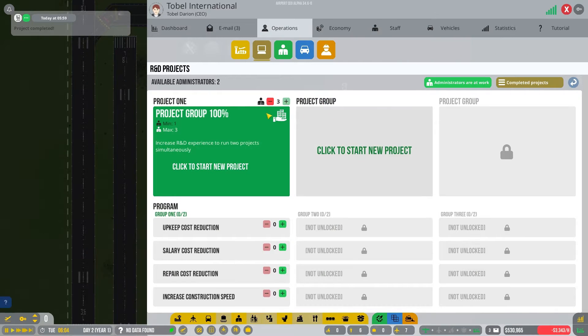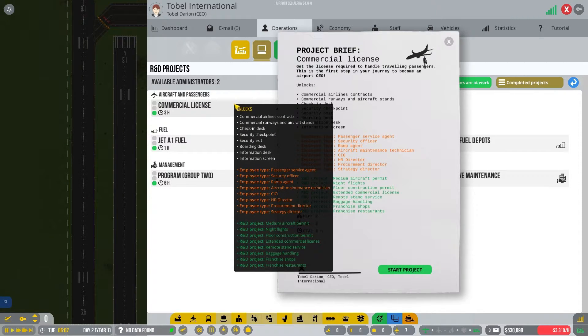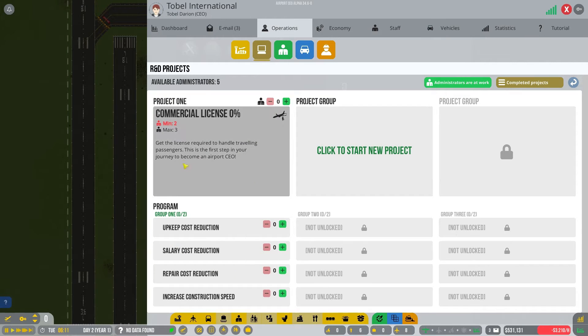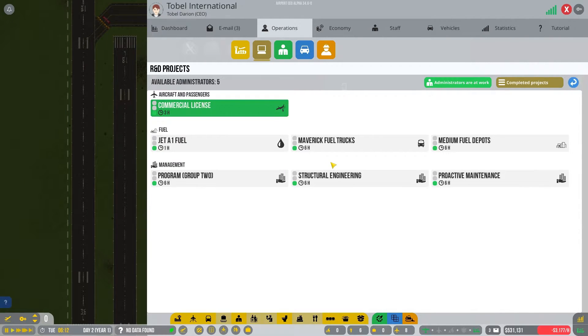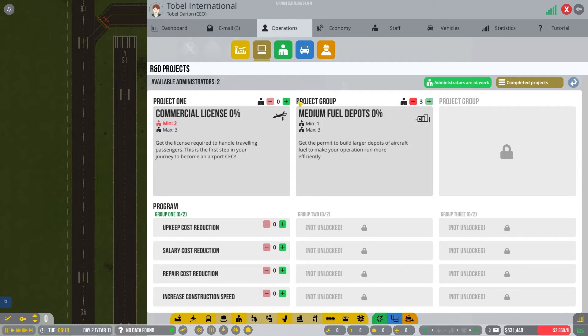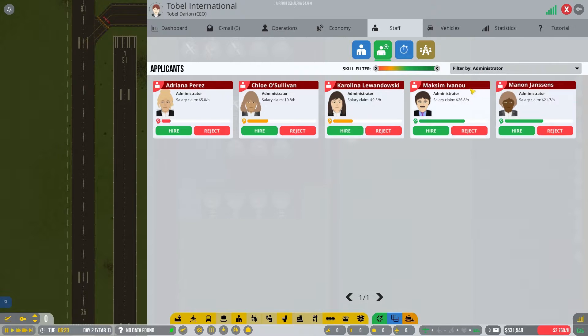Our project has been completed. We've got two project groups now. We're going to start researching commercial license, because this is going to let us take a master contract with an airline and then start doing check-ins, security, and stuff like that — unlocking a ton of additional research. I'm also going to start researching bigger fuel trucks and bigger fuel depots. We don't really need that right now, but sometime down the road we're going to move into needing bigger depots and bigger aircraft service — all in preparation for moving to a medium-sized airport.